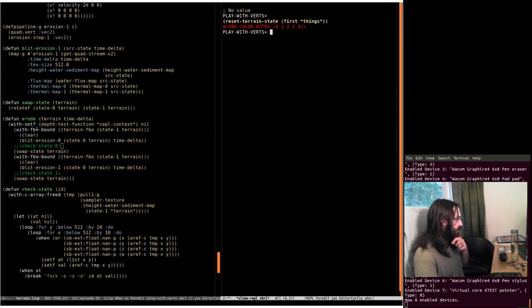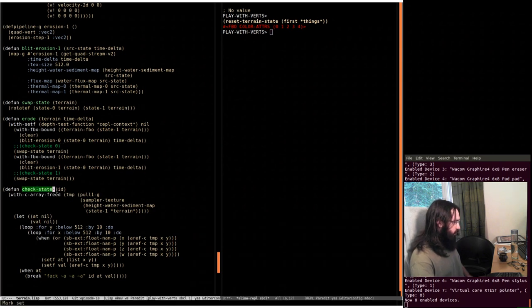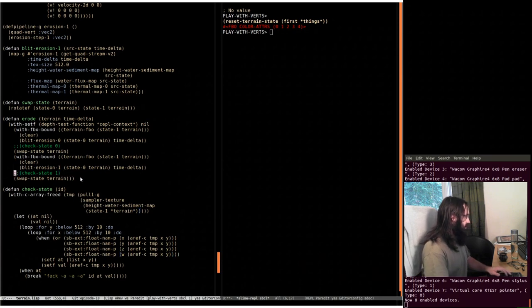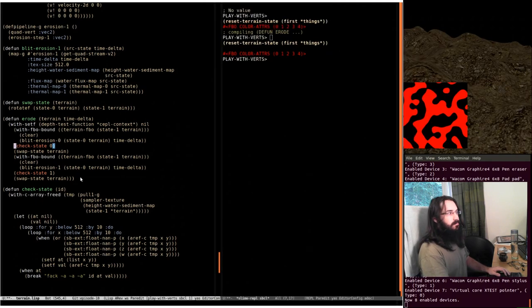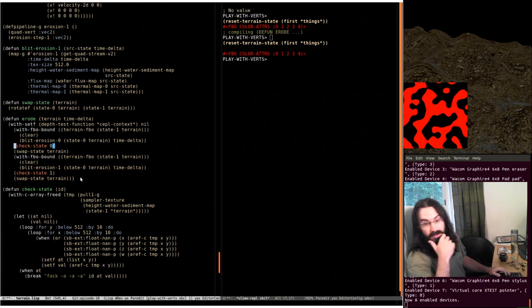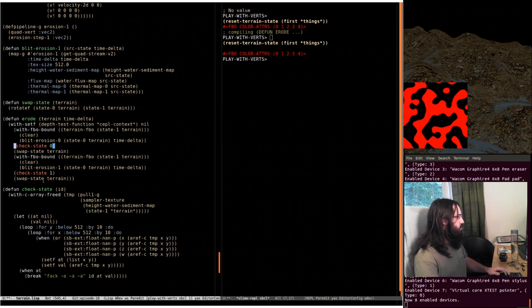I need to know what stage the NaN is happening in — is it happening in the first part or the second one? So I've done a simple check where I just pull the height/water/sediment texture and loop through it at some resolution, checking for NaN in the vector components. If there is NaN we throw an exception and look at some of the details. If I turn that on it'll fire immediately, so I need to reset, say continue, and then we wait a second to see which one is causing the problem.